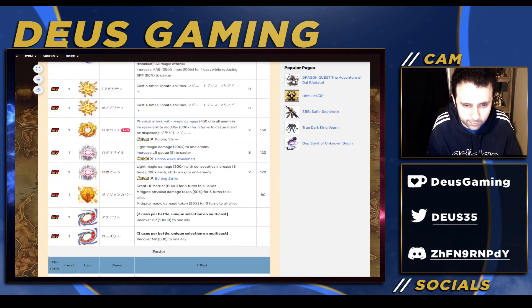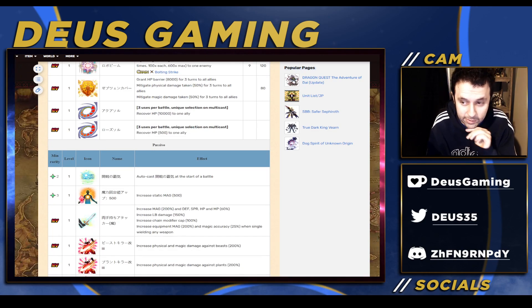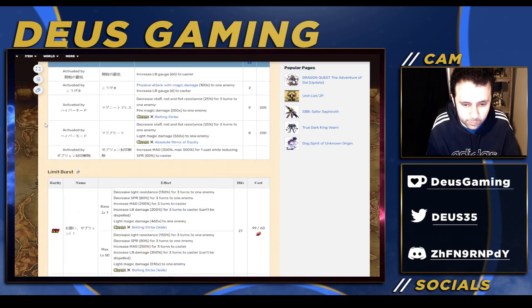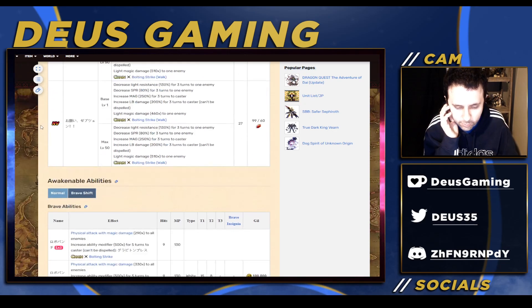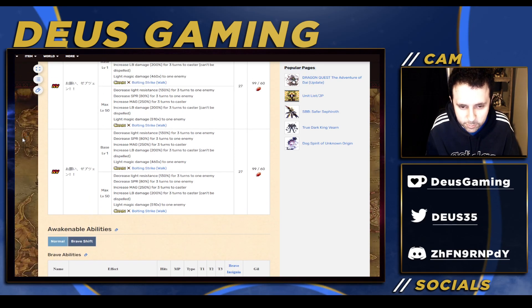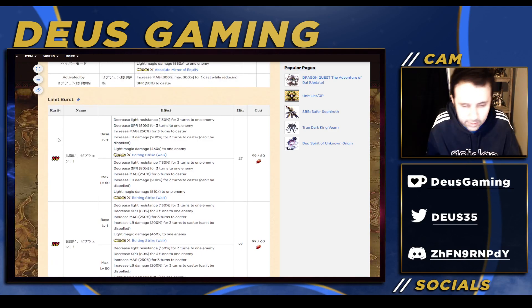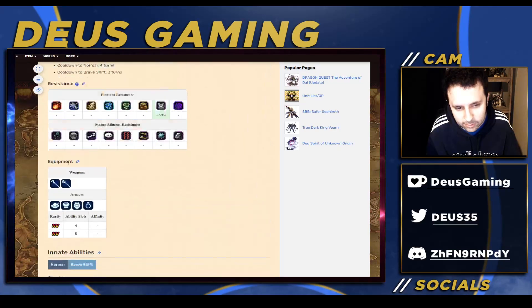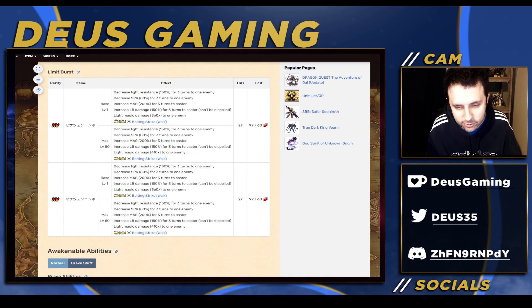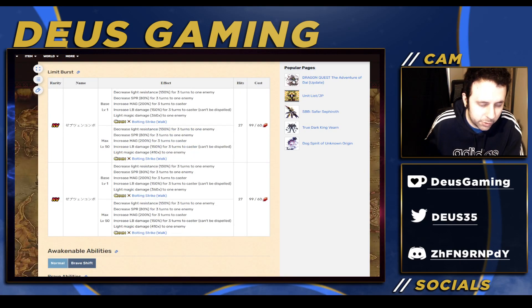You don't have to worry about any kind of five turns on for an STMR or anything like that. Her Brave Shift form obviously is going to be the strong one at 510 times. And at least that is 27 hits. But why is Bart 24 and she's 27? So they can't even work together at all.